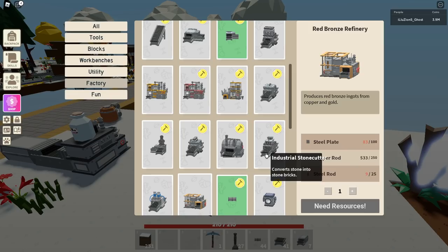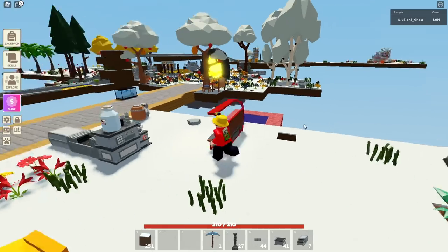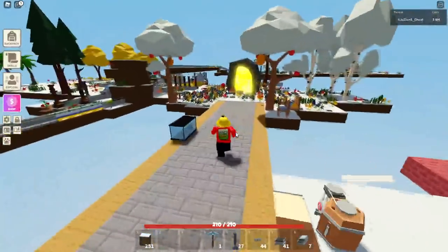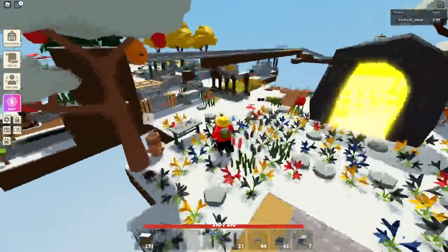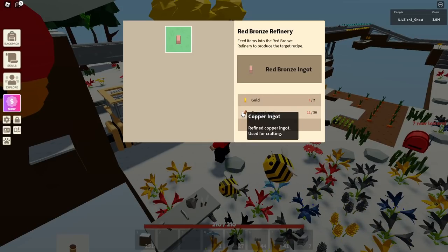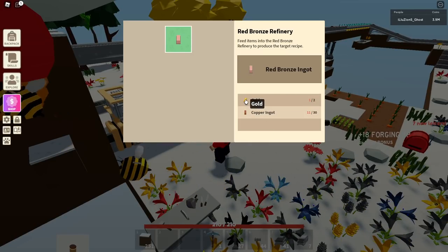So now you have all the ingredients — it's just grinding. You need steel to make steel rods, you need the steel press to make steel plates, and you need the rod mold to make copper rods from the copper press. It's pretty difficult. Once you actually build the red bronze refinery, you need more copper and more gold to actually create red bronze.